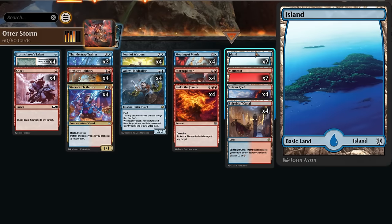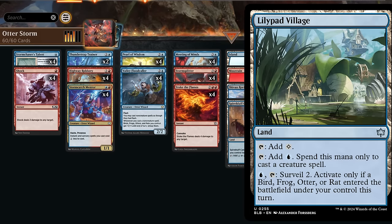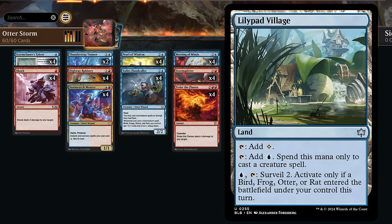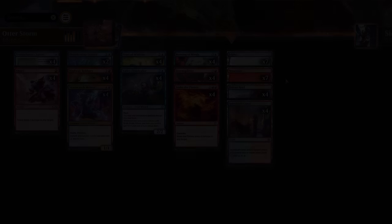For our mana base, we run seven Islands, seven Mountains, and our dual lands. We're not playing any Lilypad Villages because we need blue mana for Storm Chaser's Talent and some card draw spells, so I don't want to risk it by including the village. So that's our deck — now let's jump into some games and see what the deck does.